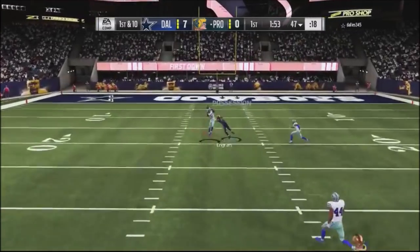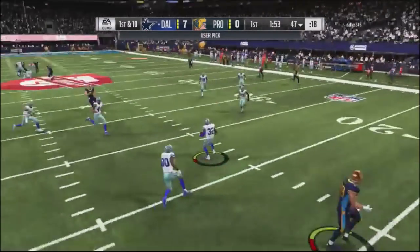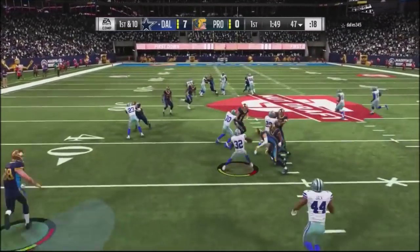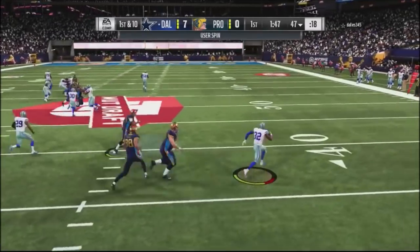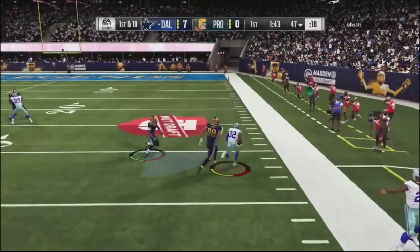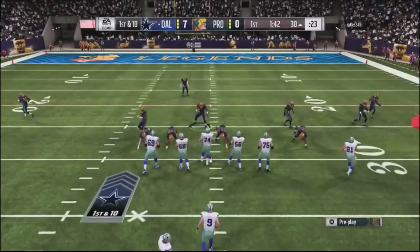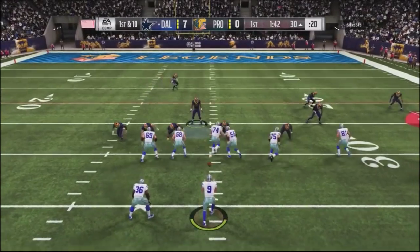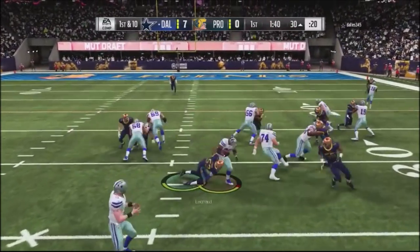I try to pop it over the middle — my tight end was wide open — but the ball sails right into the hands of his defensive back. He gets a nice little spin move and takes it up to the 30 yard line with an interception. So down by seven.